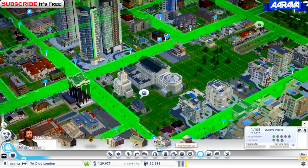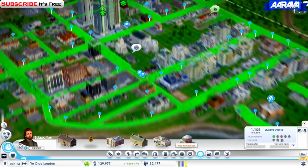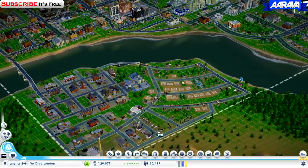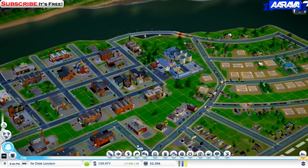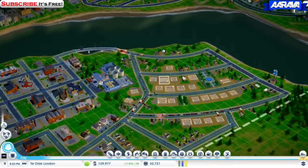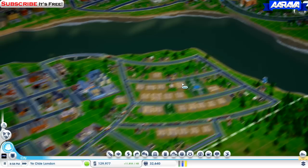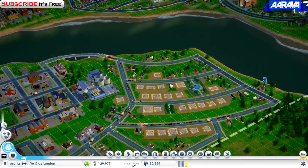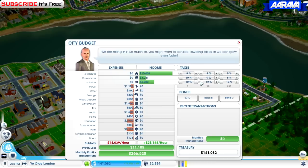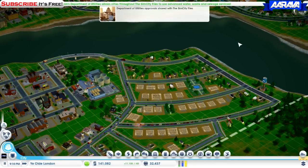We can get a community college, but no, I want a university. Community colleges are for people who are not really that smart. Taxes are quite high — we could lower them a bit. I can afford to lower them, down to 12 and 12. There, I can't lower them any more, that is it.